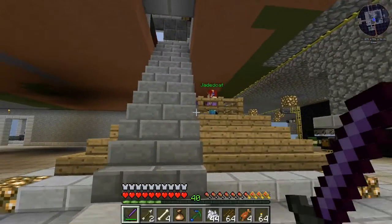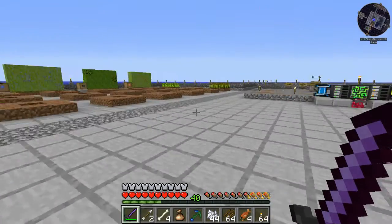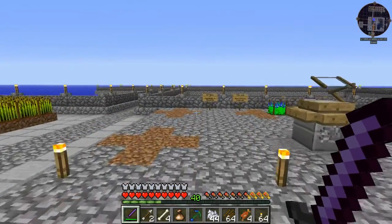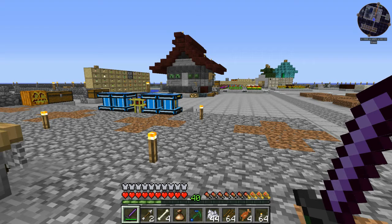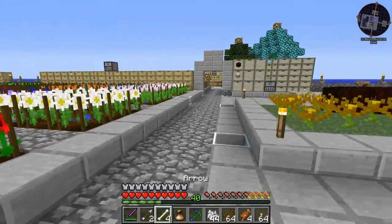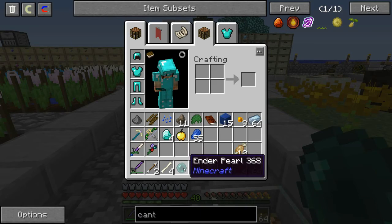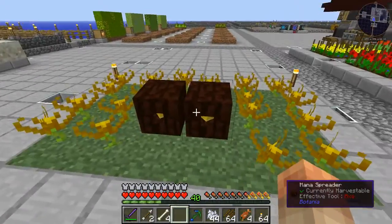I've practiced in a single player world over time. Every mod pack we've ever done that has Tinker's Construct — which is pretty much all of them — I try to plan out how I want to do different tools, and I have kind of a recipe for every one. Oh, I got a treasure thing — ender pearl, golden apple, some coins, maybe a diamond. I'll take it!